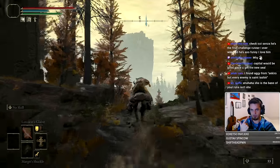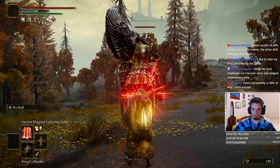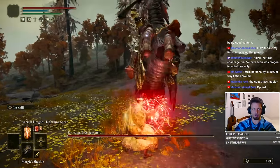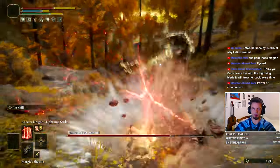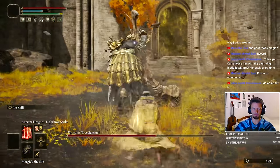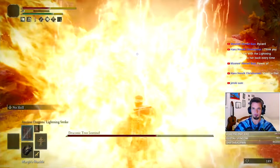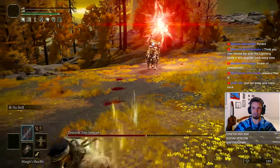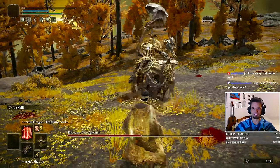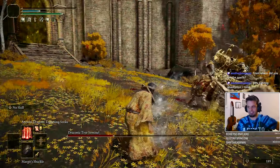It's about time we actually enter the capital, and standing in our way is the one, the only, Draconic Tree Sentinel — or DTS as I like to call him. This is the bane of my existence. He gets melted, but he's going to be a big problem — we don't have openings for his attacks. This guy is always a problem if you have slow attacks. Red lightning against red lightning doesn't do much damage. We need to destroy him early, otherwise we're going to be stuck here for an hour.